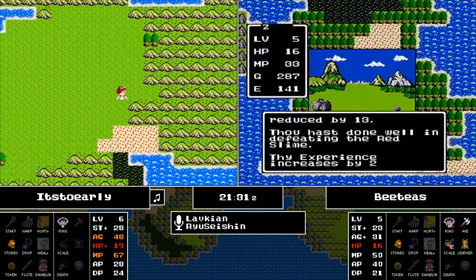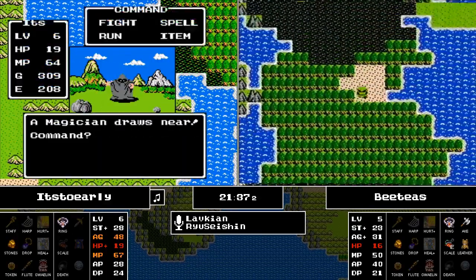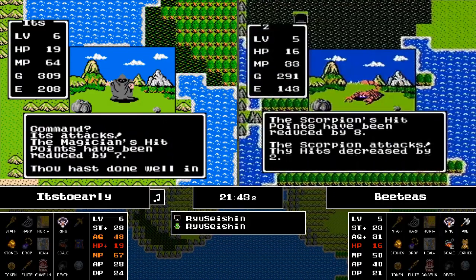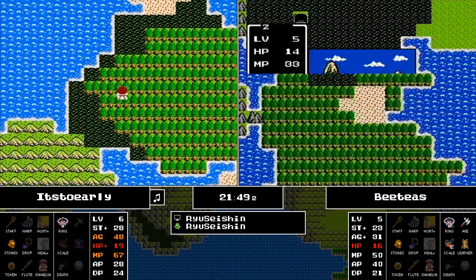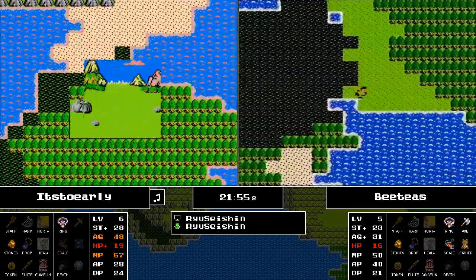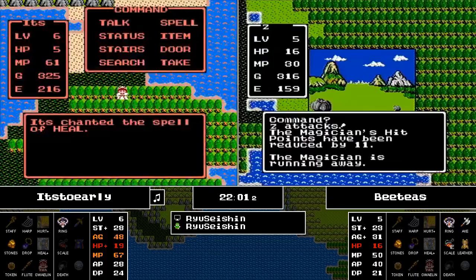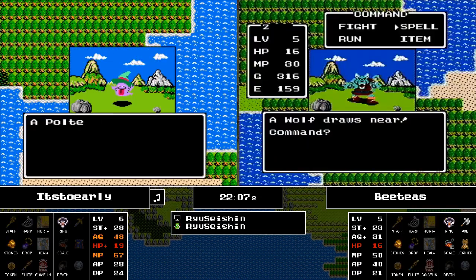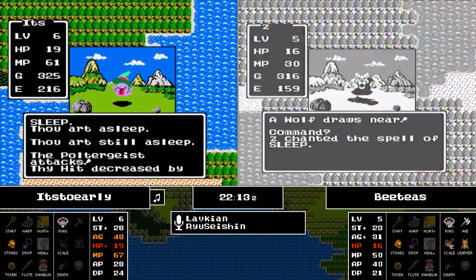It's Too Early is running into a wolf and running away from it, choosing not to try for that 15-out-of-16 Sleep. BT's finds nothing and has to try to take out this Scorpion — no problem there, picking up a little more experience and almost at level 6. After walking through this swamp, he's heading into some unexplored territory. It's Too Early is getting away from yet another Wraith Knight and should be close to finding Rimmeldar for himself.